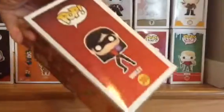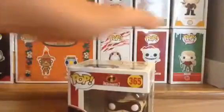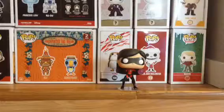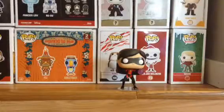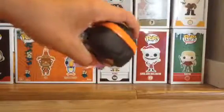So here's Violet. She has a regular Incredibles 2 box like all the other Incredibles 2 pops. So let's get into her. She has a mask, an orange hairband, and the standard Incredibles suit.